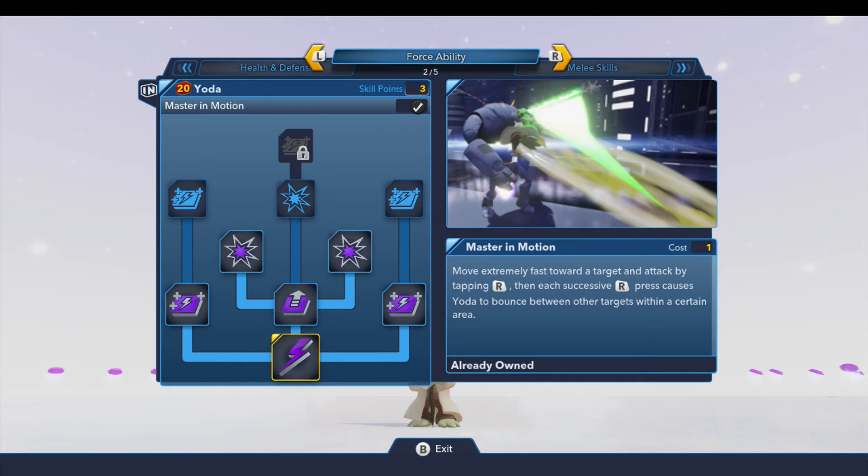If we hop over to the force ability, Yoda has a really, really great force ability. And when it is fully locked and loaded, you can take out pretty much any enemy you can think of, boss-wise, in a heartbeat. This is one of those super moves that has lots and lots of upgrades for the meter as well as the strength of it.